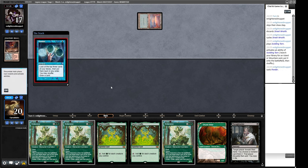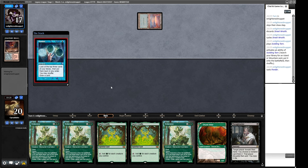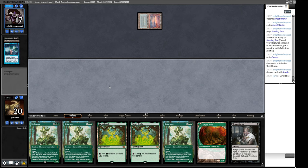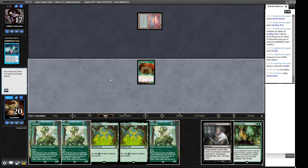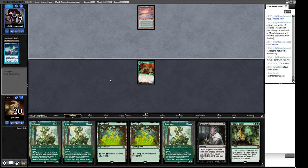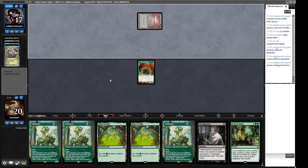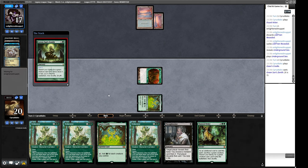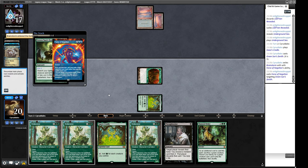Street Wraith sure. Polluted Delta, Underground Sea — there's a Thoughtseize incoming, a cantrip, another cantrip. I would like to find another green card so I still have double Endurance up. We play our Dryad Arbor because we play that and the Cradle. A Lorian Revealed — they're cycling away cards. The last card they have is a Ponder. A Green Sun's Zenith — what are we going to get? We could get Allosaurus Shepherd to make our Natural Order uncounterable, or we could get Ignoble Hierarch for access to Thoughtseize.